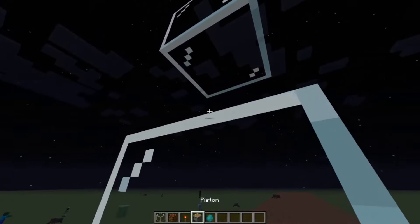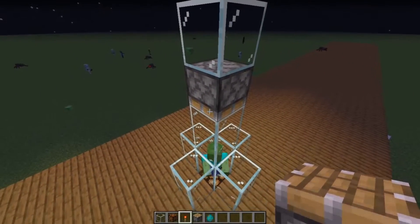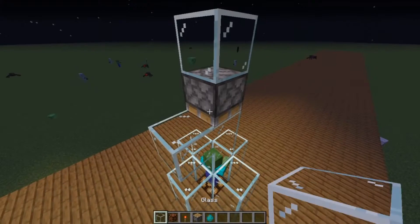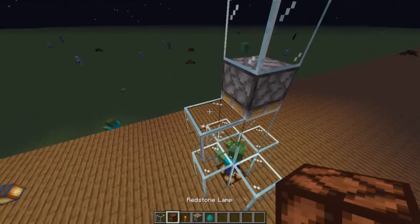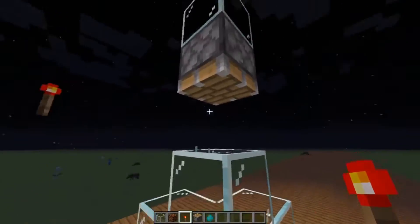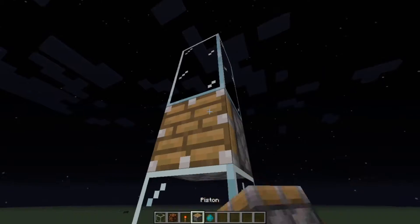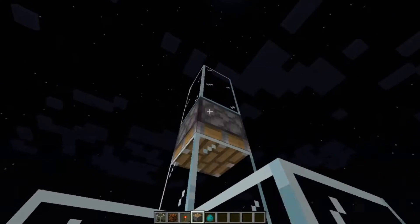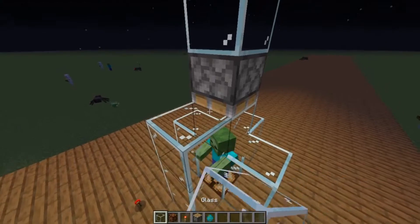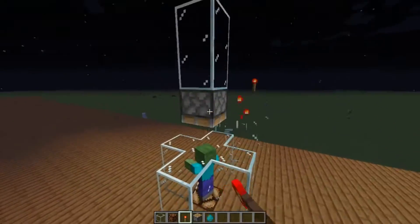You need two blocks above him, then place a piston on top facing downwards. Then you push those two blocks down and do that once again — move the piston one more time down, then place another redstone torch over there.